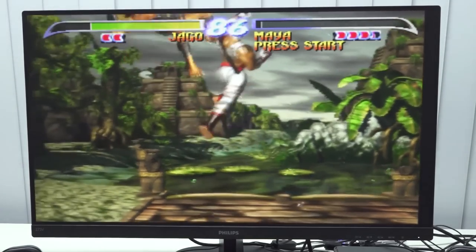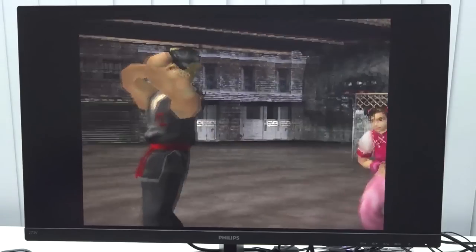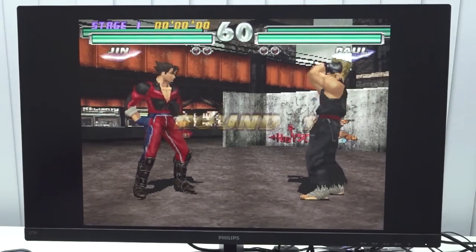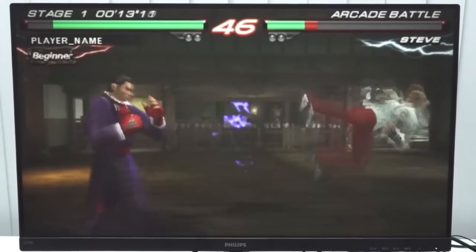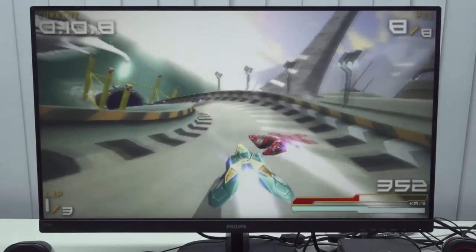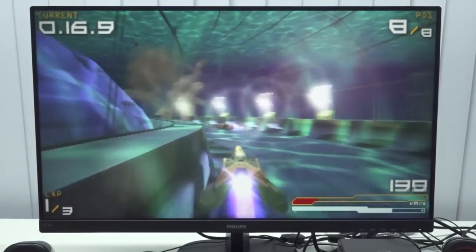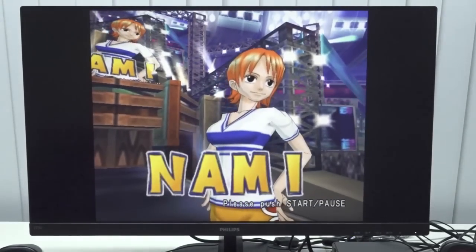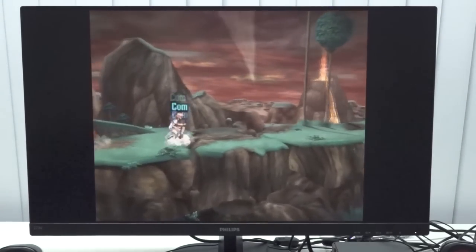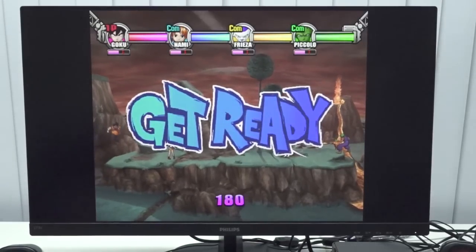This mini PC is almost the same price as the Super Console X Max Plus, but the emulation performance is better — you get more games to play. For example, you can play Killer Instinct in MAME. The Super Console X Max Plus can run MAME but doesn't handle more demanding games like Tekken. This tiny box shines there for not much more money. PSP games like Tekken 6 and Wipeout, which didn't run at full speed on the Android box, work here. GameCube will struggle with demanding games but less-demanding titles run well enough.